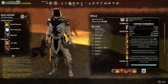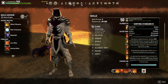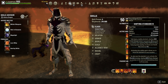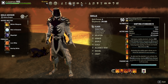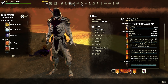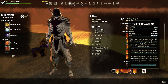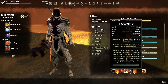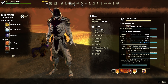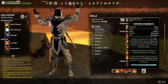For my front bar ultimate, I use Shifting Standard. It lasts 29 seconds and you can reposition it anywhere within that duration at zero resource cost — just drop it wherever the enemy moves. It applies Major Defile, so enemies fighting inside it take 16% less healing. It also builds Seething Fury for your whip, making it easy to get to three stacks without spending any magicka on other abilities. A lot of people sleep on this skill, but it's one of the best ultimates the Mag DK has.